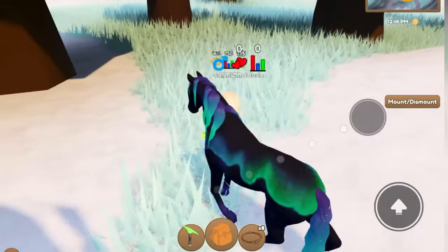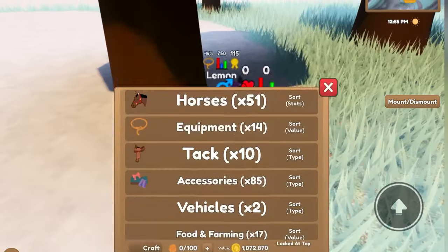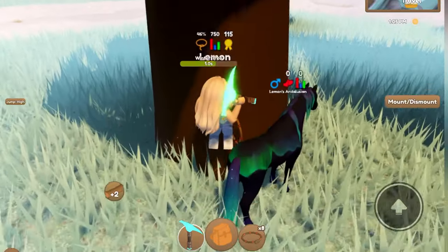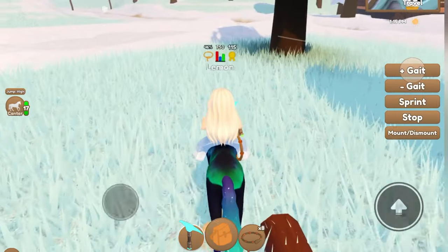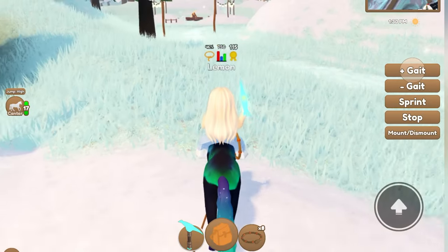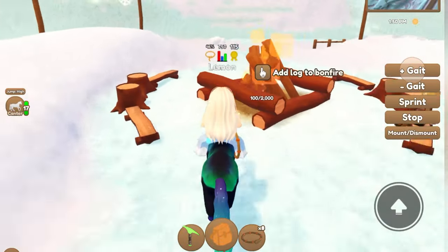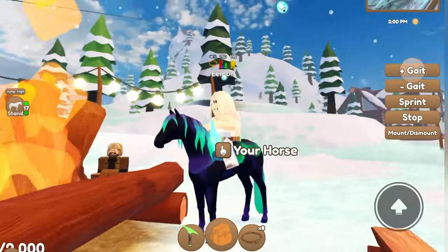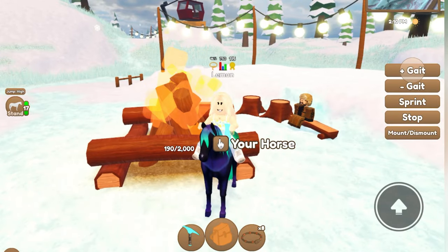The first way is by filling up the camp, or by putting logs in the campfire, which to do that you chop down a tree. You have a chance of getting a big log. You click drag a big log and then you can ride your horse over to the campfire, or bonfire, or whatever you want to call it, and you want to click 'add log to bonfire'. I did not get one this time, but you have a chance of getting a golden snowflake, or even two golden snowflakes, from this.